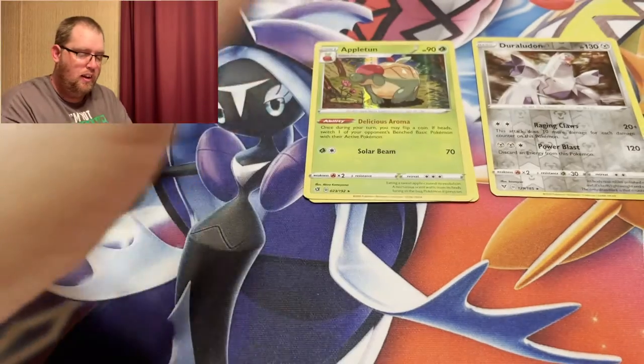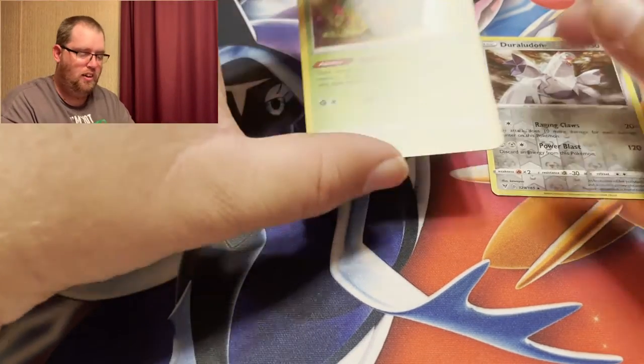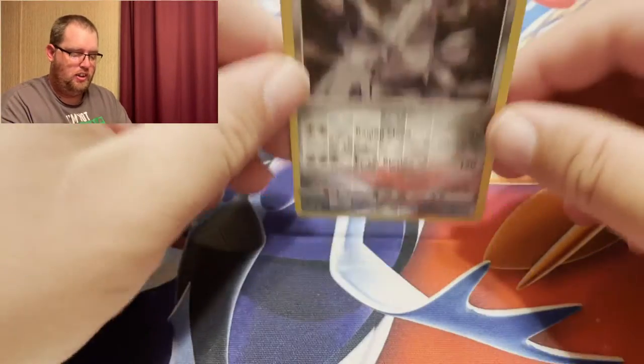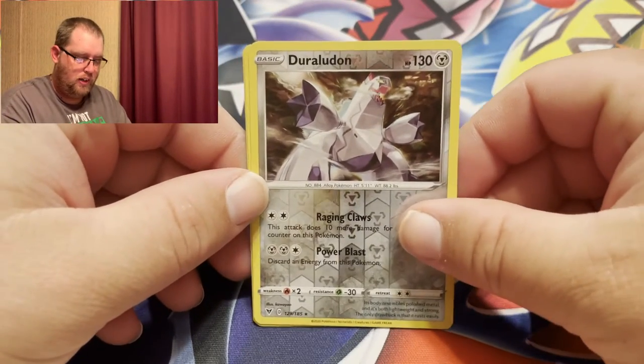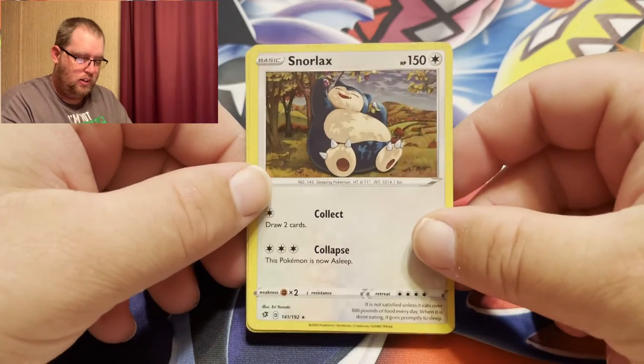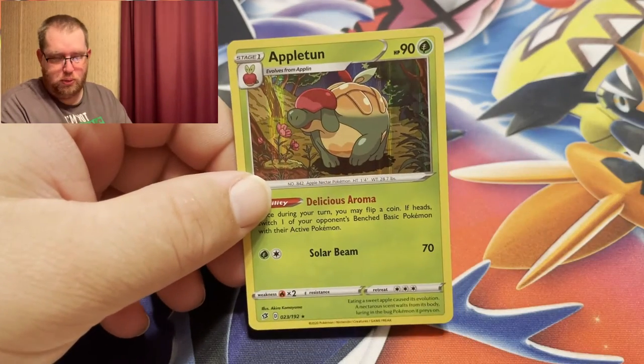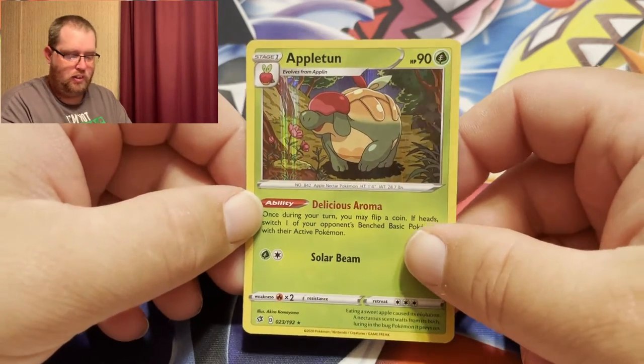Unfortunately, for $13, all I got was this Duraludon Reverse Rare, the Snorlax special holographic from the tin, and our only pull from the packs — the Appletun Holographic. Another quick video this week, but that's all I have for today. If you liked this video, please give it a thumbs up. Hopefully in the next video I'll get some pulls. This is the Pokemon Overlord, signing off.